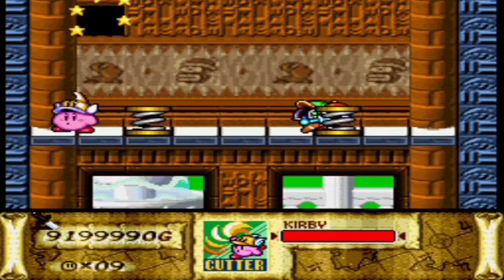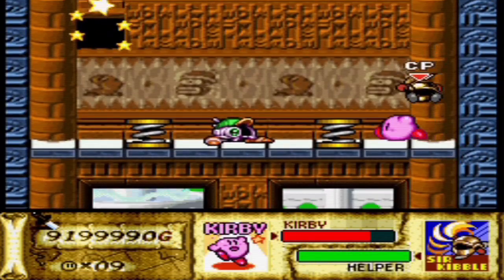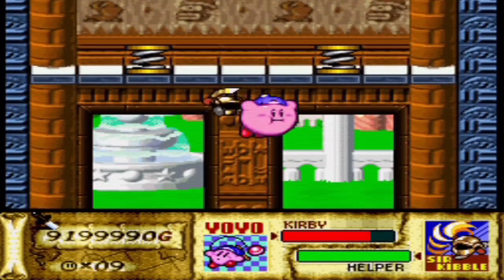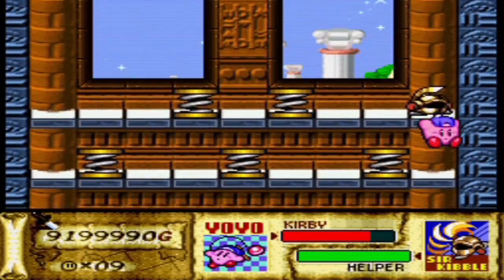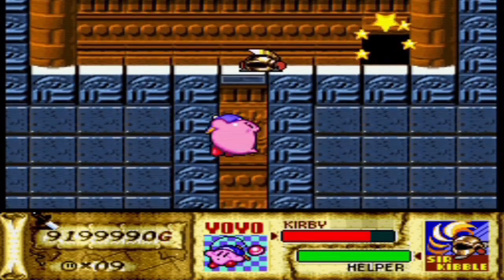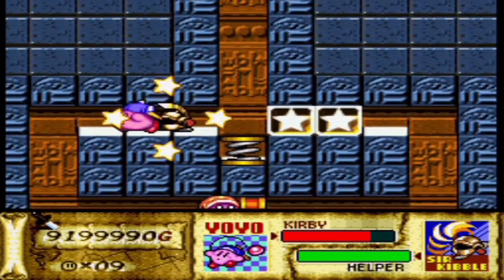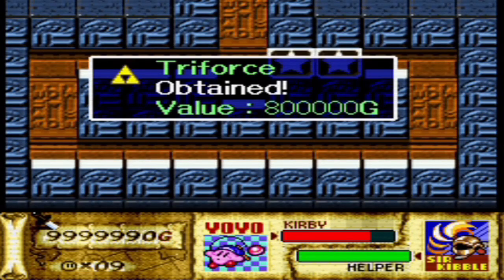Oh my god. Four and a half years, ladies and gentlemen — we're finally here, we're finally just about done with the Great Cave Offensive. We have one more treasure left. One more. Can't believe we're already here — well, I shouldn't say 'already' because it's been like four and a half years. I'm going to use Yo-Yo here. The last treasure is down here. Oh my god, guys — this is it. This is the last treasure of the Great Cave Offensive. And what is it? It's the Triforce. The freaking Triforce, from the Legend of Zelda series. It's the last treasure of Kirby's Great Cave Offensive. What a paradox.